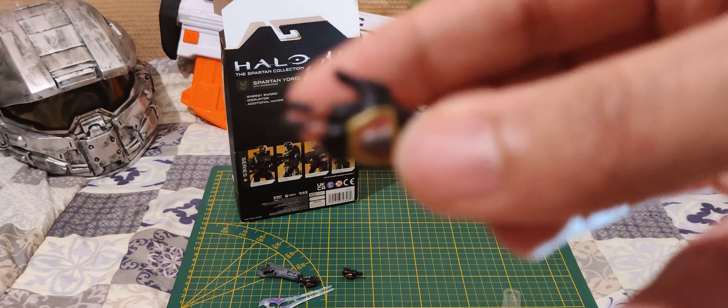It comes with two weapon-holding hands, and some kind of pointing hand like Master Chief. Now let's take a look at the figure — the main attraction. He has the chrome visor here, a nice helmet. You can turn, look up and down a little bit, but he's hindered by the helmet. He has open hands for holding guns.